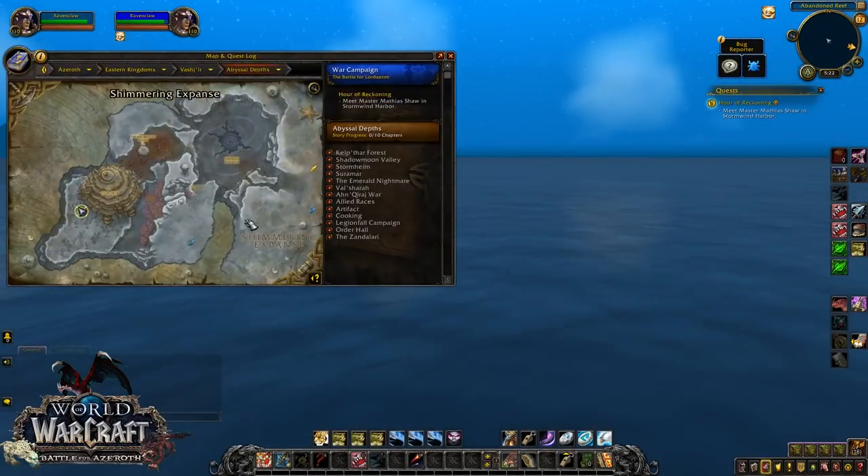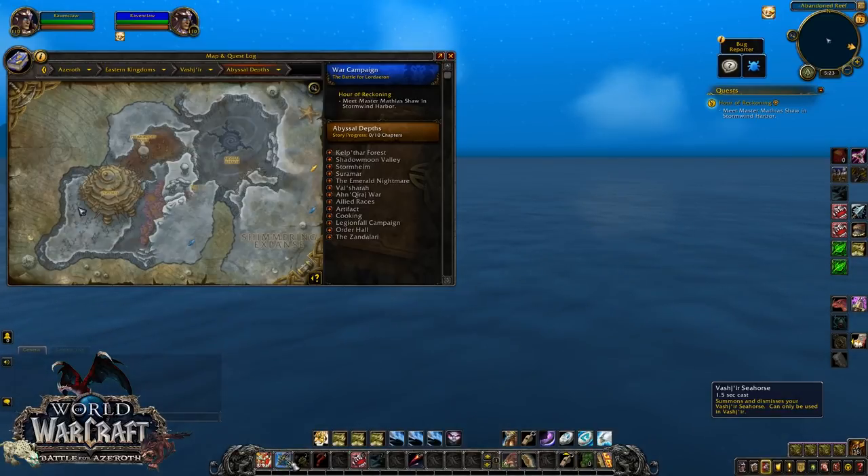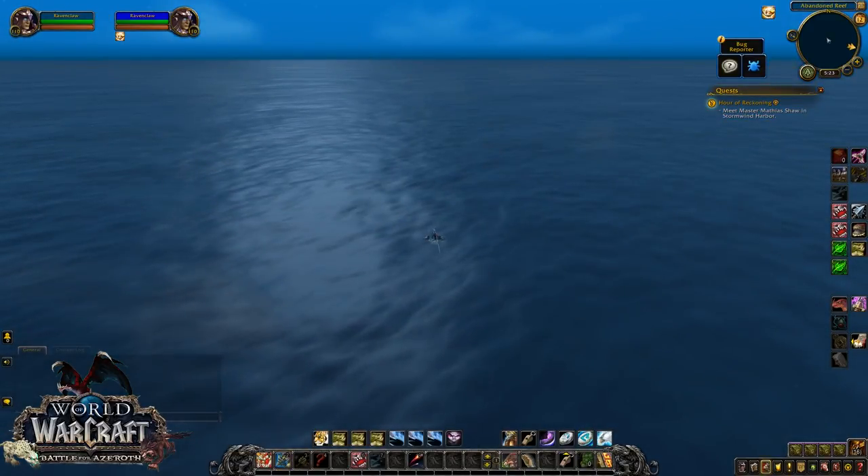If you make your way to the underwater world of Vashj'ir in the Abyssal Depths, Ghost Crawler walks all the way around here - it's really tiny and hard to see. You want to make yourself a macro that says /tar ghost, or if you've got an add-on that finds rares that'll help as well. If you've got yourself the seahorse mount, that will help you with swimming around. That is pretty much it - let's go down and find this guy.